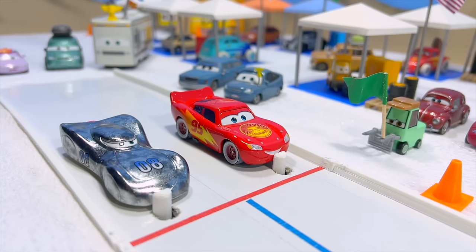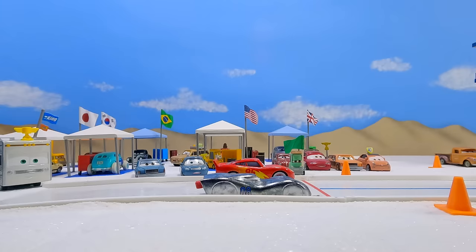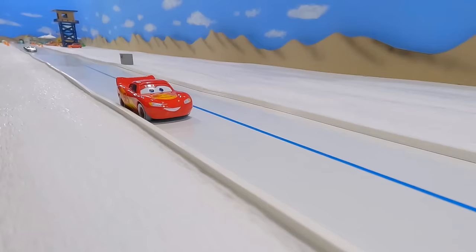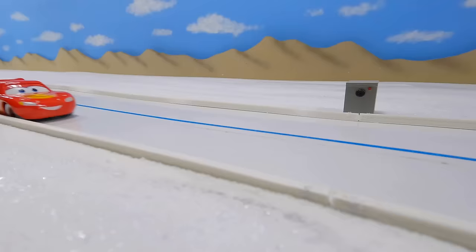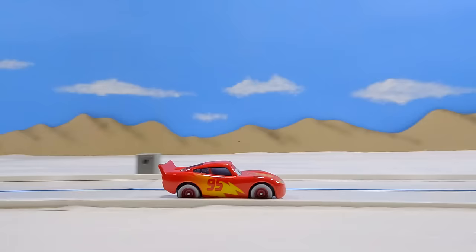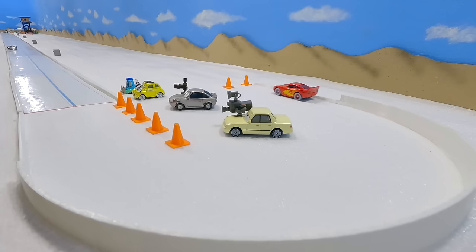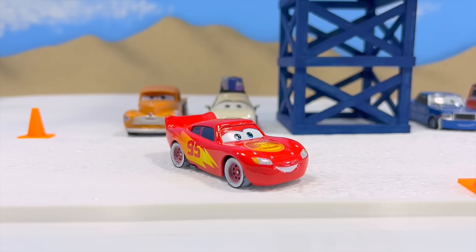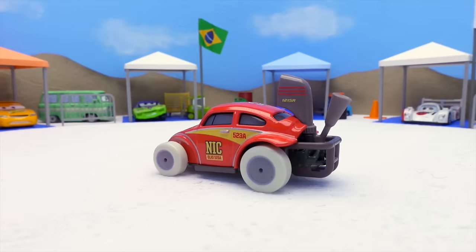One more win and he'll advance to the final round. The racers are back at the start — here they go for race two. Lightning McQueen off to a fast start, Dats Jammin way behind. Lightning McQueen is really moving — let's check the speed: 182 miles per hour by Lightning McQueen! Top speeds are exactly why racers come out to the salt flats. Lightning McQueen advances on to the final round.